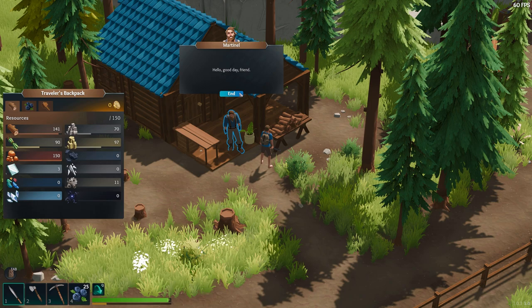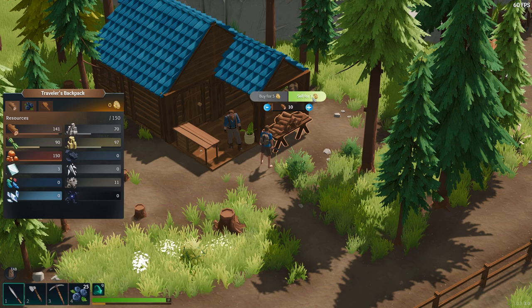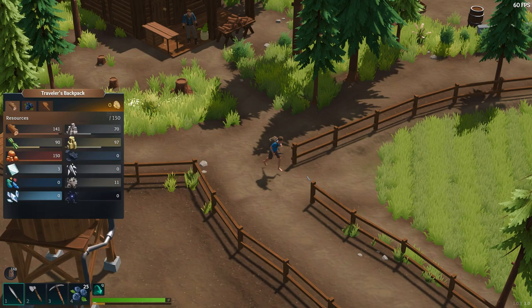We got a lot of people here. Is this guy a lumberjack? You could buy or sell wood if you wanted to — buy for five. I don't have any coins, but I could sell all my wood. One coin for ten pieces of wood. That's actually a pretty good deal.